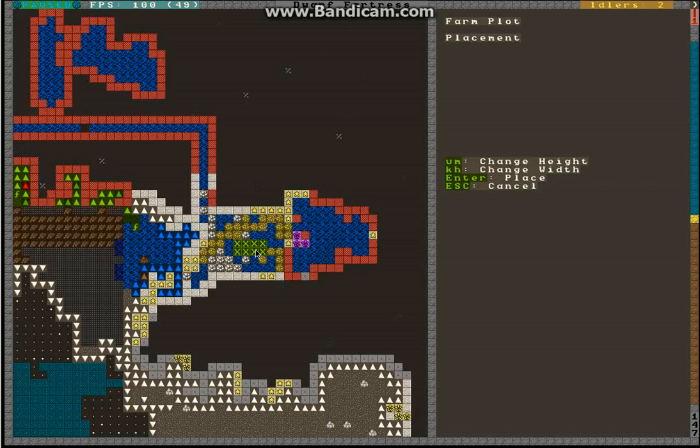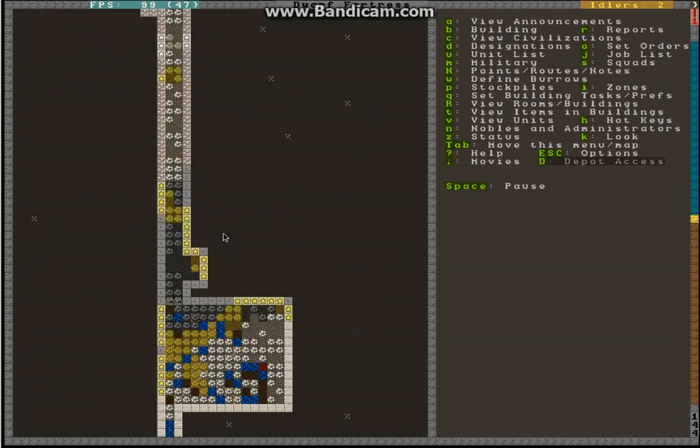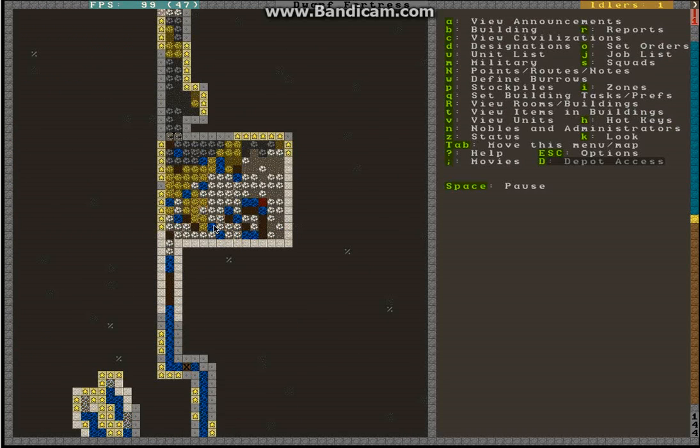As you can see now, I can build a farm plot here. Some of the areas here still have water in them which blocks me from building a farm plot, but as time goes on the water will evaporate — and it's the same for the area down here. I strongly recommend embarking on a zone that has soil of some kind instead of embarking on mountains and glaciers, because this is a hard problem to deal with.